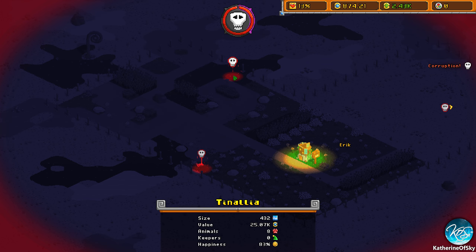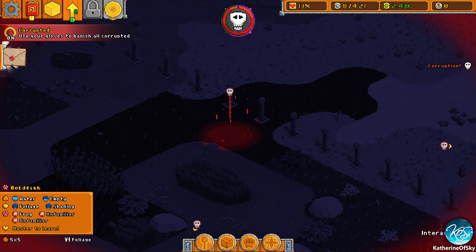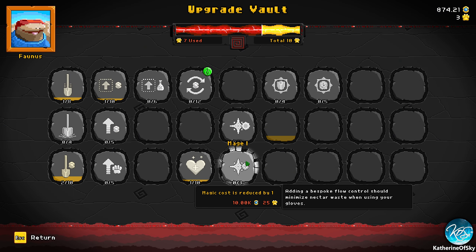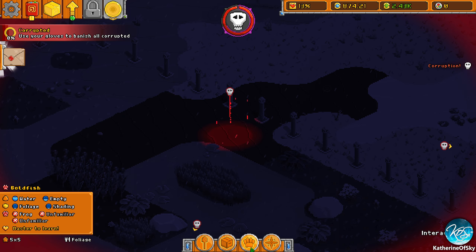You can launch a wave early by clicking the corruption meter. Oh, this is new — they never used to show where they are. That's cool. Let's see if we got that freeze spell. We don't have enough money. No money. All right, let's get our gloves.